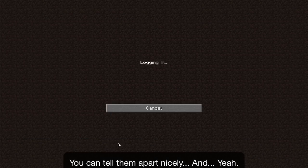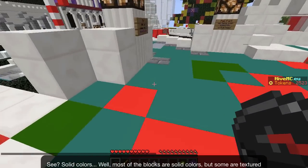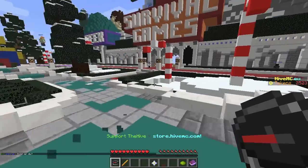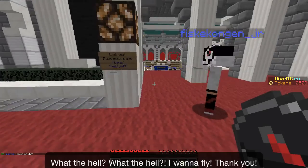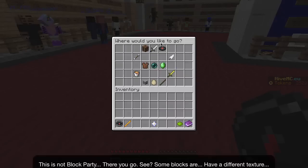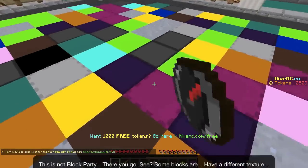And yeah — see? Solid colors. Well, most of the blocks are solid colors but some are textured. This is not a block party room though; there you see some blocks have a different texture.